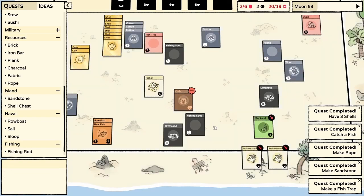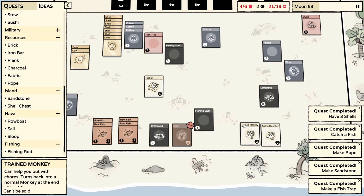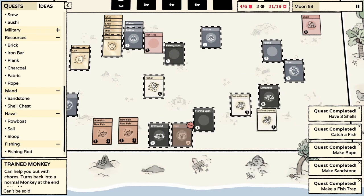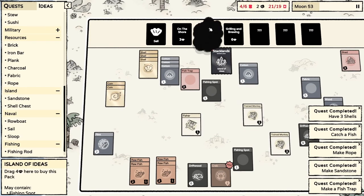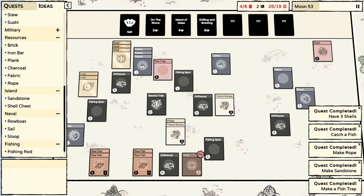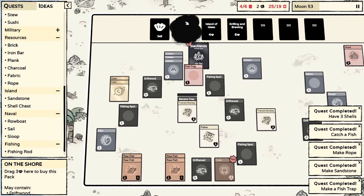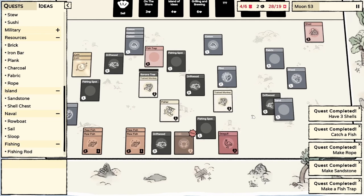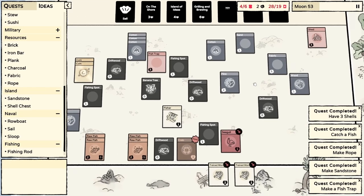Let's get a couple monkeys on the mackerel - our fisherman needs to recover. We got some more fish, which is good, but we still don't have any seaweed. Not sure where to get seaweed. I desperately need more sand. We're going to the shore. We have another seagull to deal with, and we have our first bit of sand.